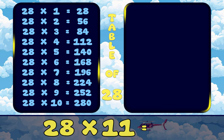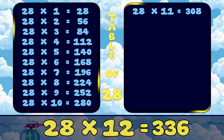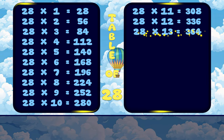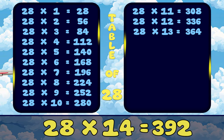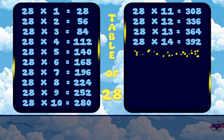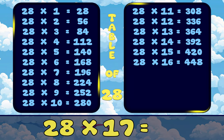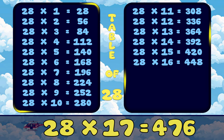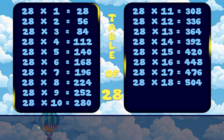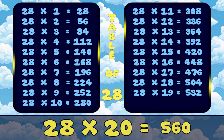28, 11's are 308. 28, 12's are 336. 28, 13's are 364. 28, 14's are 392. 28, 15's are 420. 28, 16's are 448. 28, 17's are 476. 28, 18's are 504. 28, 19's are 532. 28, 20's are 560.